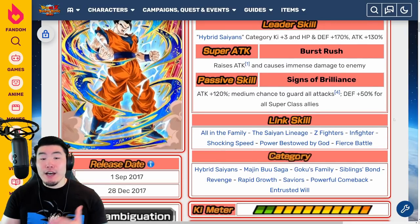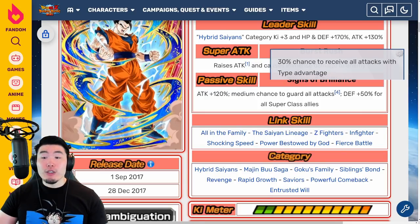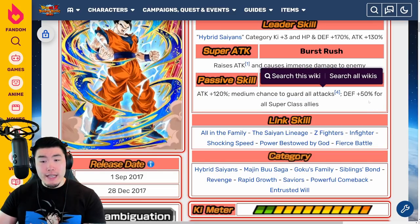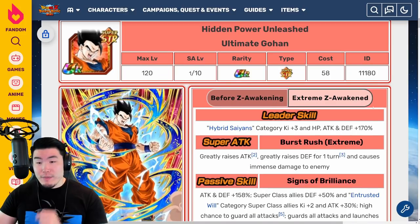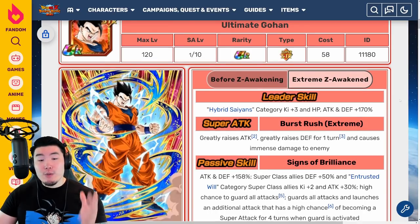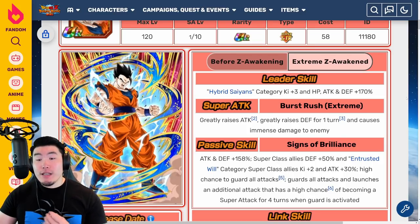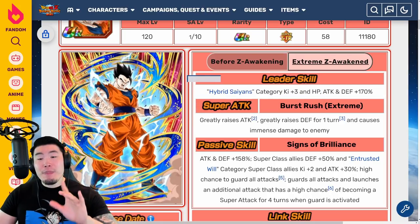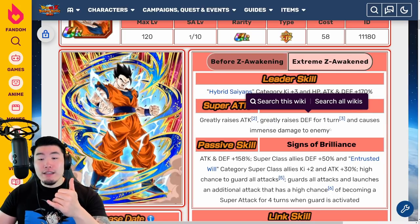His passive before EZA is Attack plus 120%, medium chance — 30% — to guard all attacks, and Defense plus 50% for all Superclass allies. With the Extreme Z Awakening, his new leader skill is Hybrid Saiyans Category Ki plus 3, HP, Attack, and Defense plus 170%. His Super Attack now greatly raises Attack, greatly raises Defense for one turn, and causes immense damage. So now he's greatly raising Attack every single turn — before it was just regular raising at 30%, and now greatly raising is 50% with every Super.